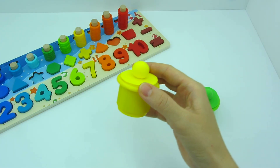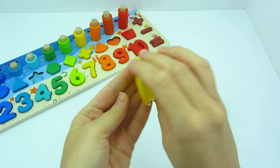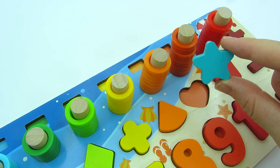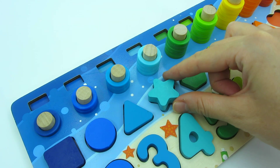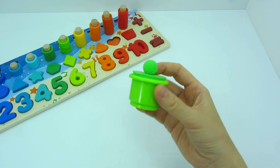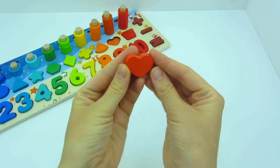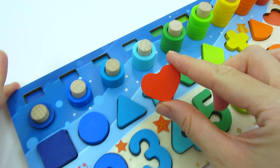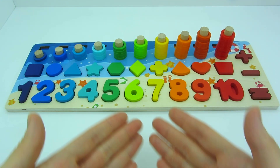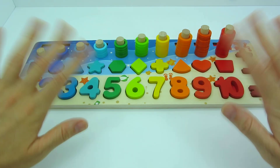Let's see what we have here. It's a star! Where should we put it? Here, and here. And finally we have the last cup — what's inside? It's a heart, my favorite shape! Let's put it right here. We found all the puzzles, it's so cool! Thank you for watching, see you next time, bye bye!